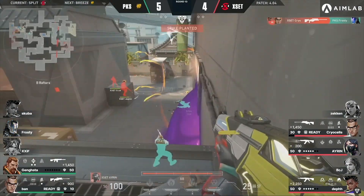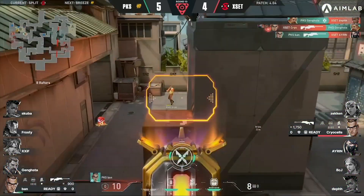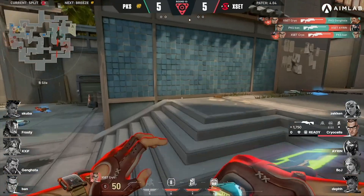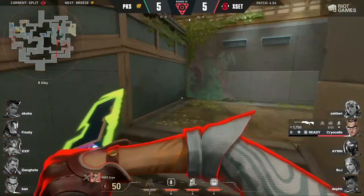They might have it down — he does. They're going to have to go in for the plant. At least when the aftershock gets the kill, and Cryocells is looking for the ace. Now it's going to be chamber, and Cryocells does get the ace, and it's going to be Xset to tie it 5-5.